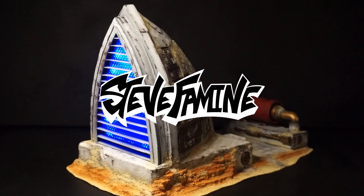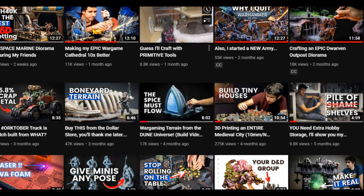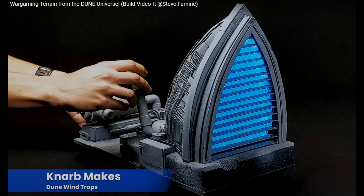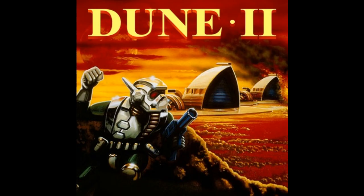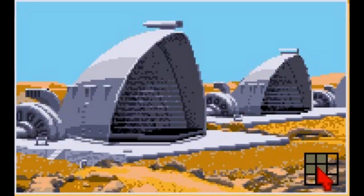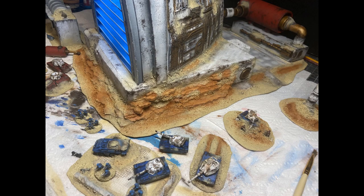I'm Steve Famine and this is a collaboration I had with my friend NARB makes. He builds it and I paint it. This is a wind trap. With the movie recently being released and NARB and I both sharing enough nostalgia, we decided to do an old classic 90s style wind trap from the Dune universe. This is a structure in the Dune 2 and Dune 2000 game that generates energy for the house that controls it.